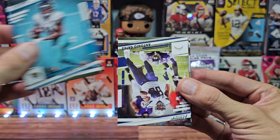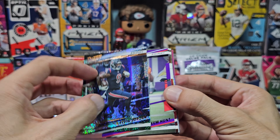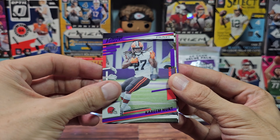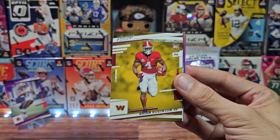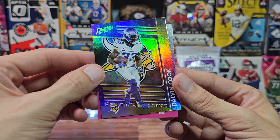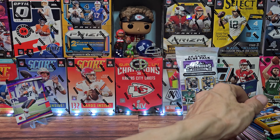So we have a Marvin Jones Jr., Antonio Gates, Jason Kelsey. We have a parallel for Brevin Jones — I believe this would be like an astral or something, unnumbered. A Kareem Hunt out of 199 — let's stand up that numbered card. Then we have Jalen Petri and rookie Brian Robinson Jr., a Koopa Cup highlight reel, and a Franchise Favorites for Dalvin Cook as the base. And a kid reporter card.